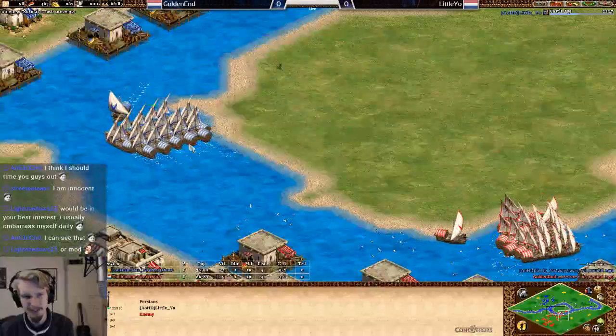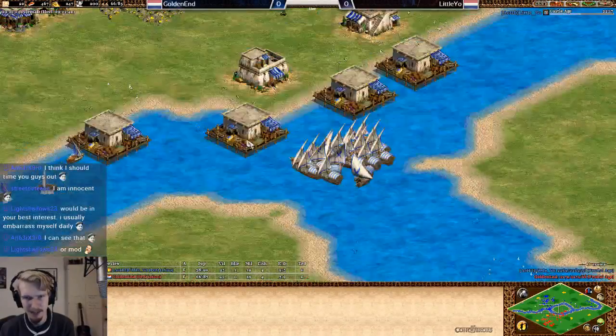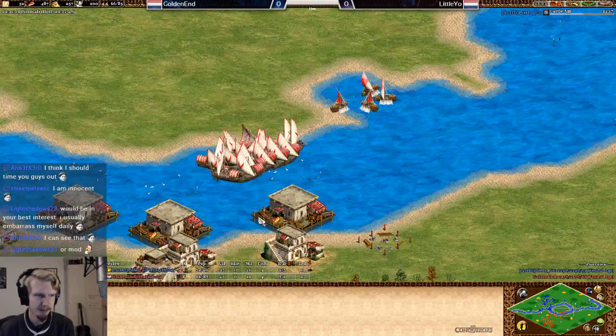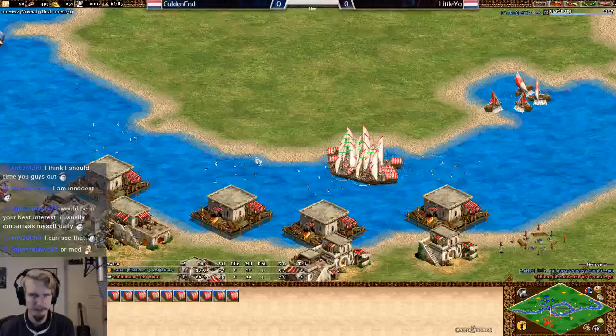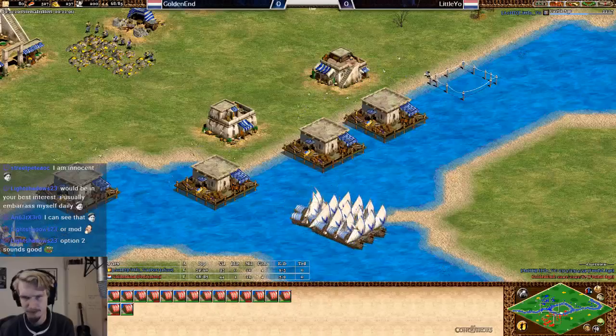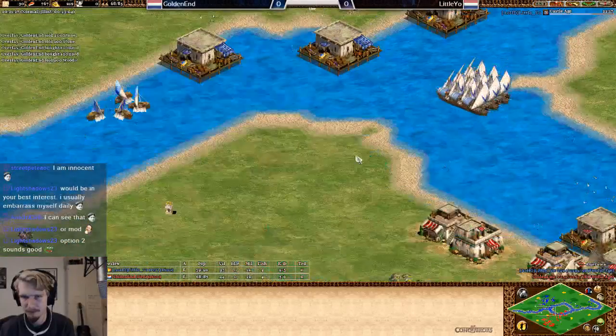That's a good point actually, because the water is so small that even in the later game the castle will still be helpful — including covering the top of his island where all the docks are from Little Yo. If he puts a castle there, that should be huge. Though I don't think he'll manage it.